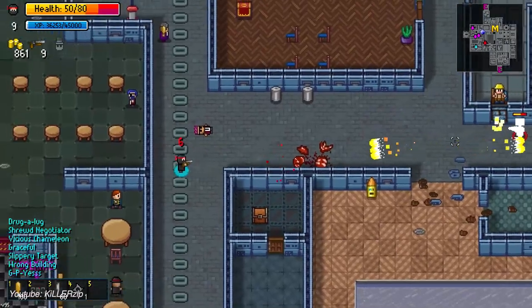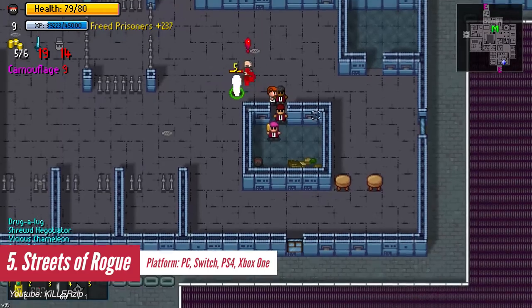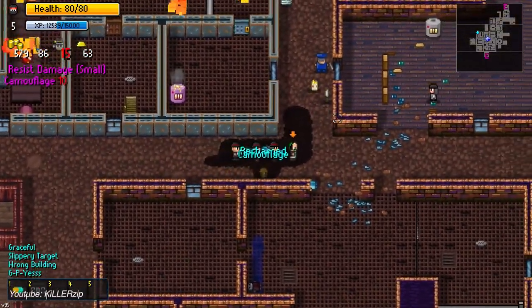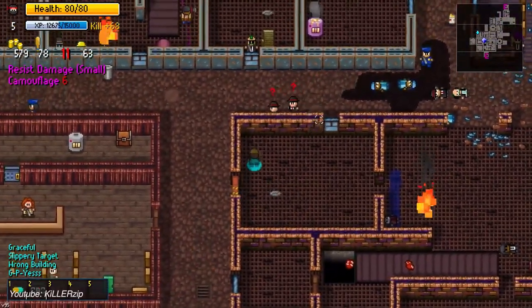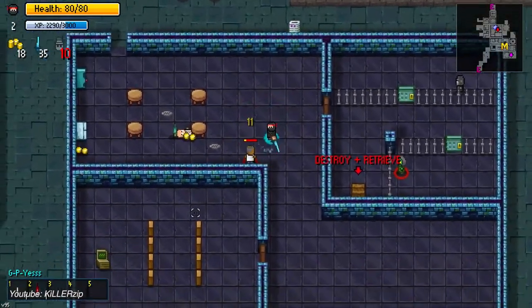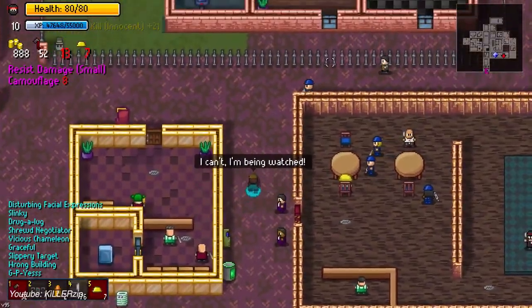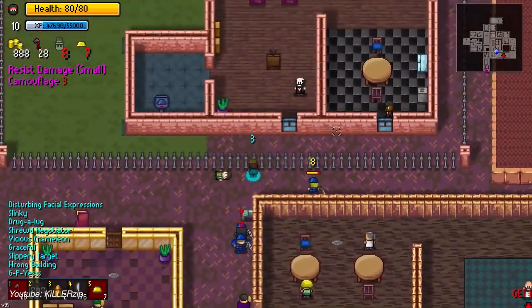Streets of Rogue is a roguelike about player choice, freedom, and anarchic fun. The game takes inspiration from fast-paced top-down roguelikes and adds free-form gameplay elements of RPGs. This generally tends to be followed by some instant and untimely deaths for the player, so don't expect to complete it on your first run. With around 20 playable characters, it's all about finding the best fit, collecting upgrades, and unlocking perks. This game is fun to play both solo or as a co-op, and you can take on bonus objectives or just beat the game regularly, which adds optional difficulty.